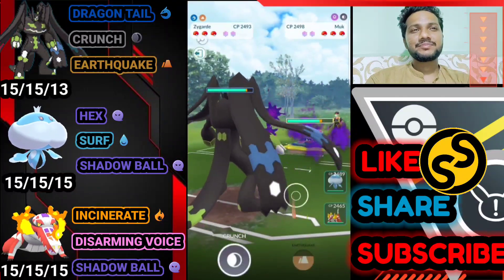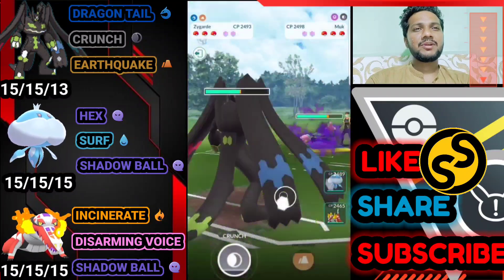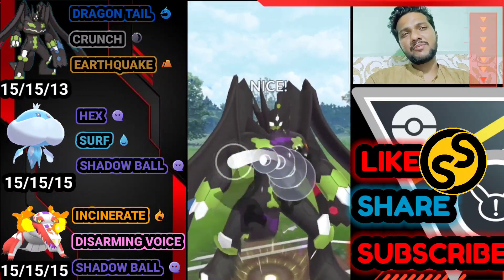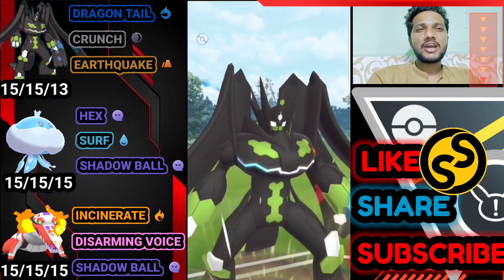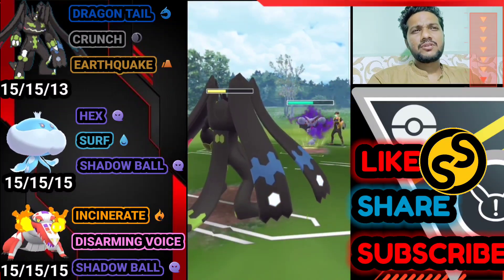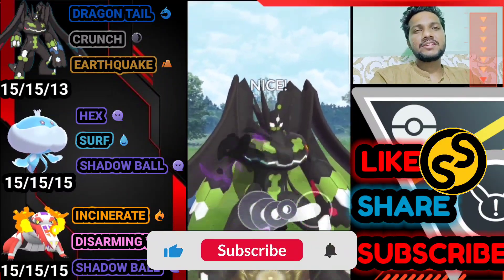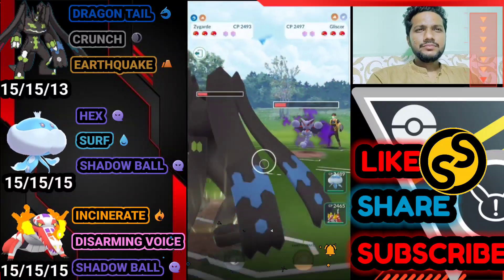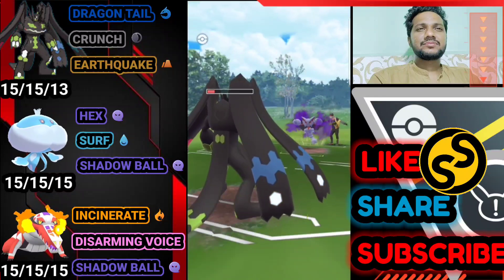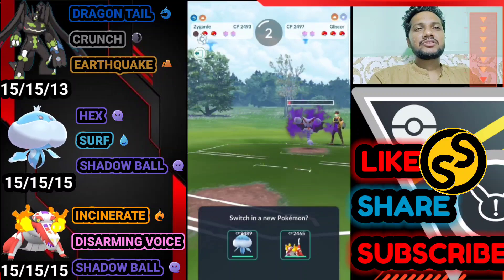Zygarde vs. Alolan Muk — Alolan Muk has Dark Pulse and Sludge Wave or Acid Spray. It's a Dark Pulse. Opponent brings Gliscor — I think it's a full Shadow team. We should bring Jellicent to go for back-to-back Surf on Gliscor, but Raymond doesn't switch. He should maintain the advantage. Instead, he just farms Gliscor's health with Dragon Tail — which won't work well — and he loses in front of Gliscor.